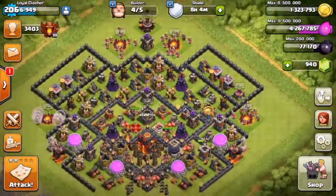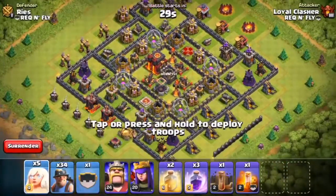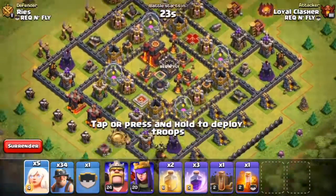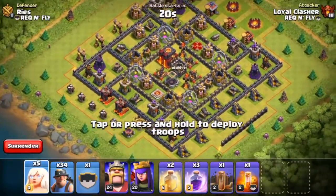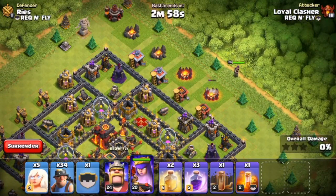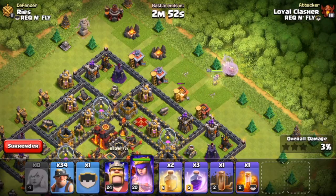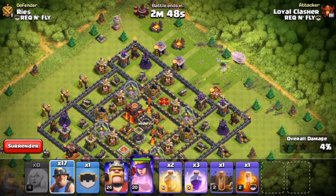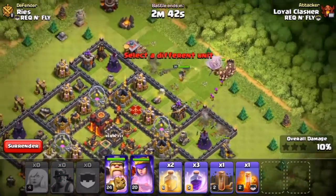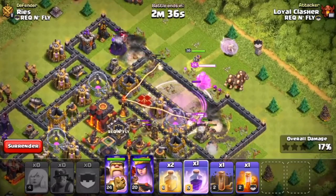We're going to attack Rise from my clan — thanks Rise for letting me attack your village in a friendly battle. We're going to start off by deploying our queen on the east side of Rise's base, then put our healers in. We're attacking from this side with all of our miners — wow, they look quite cool going into the base, destroying everything as they go under walls. We're going to put a rage spell here, rage spell here, and a rage spell here.